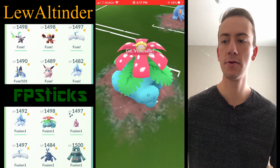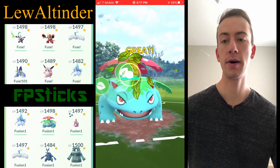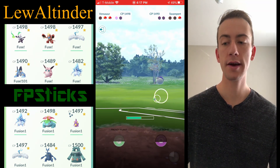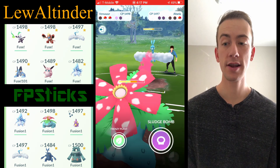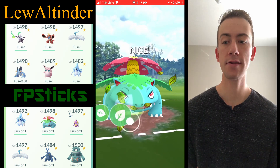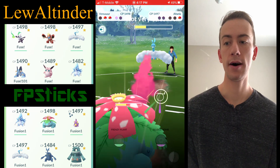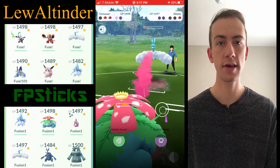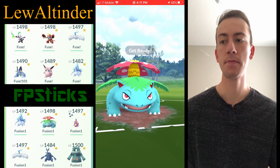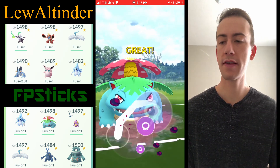I'm opting to use Alolan Sandslash and Bronzong as my two hard checks to Altaria. And obviously you're going to need something that counters the anti-flyers, so I'm running Heracross and Venusaur — Venusaur to handle any water-grounds like Swampert or Whiscash, which is definitely going to be the most popular mud-boy in this cup.